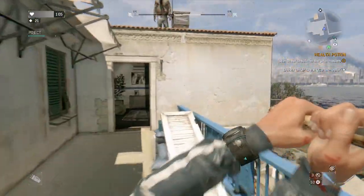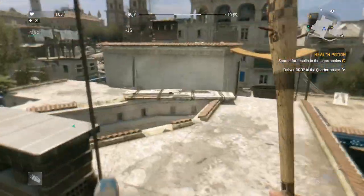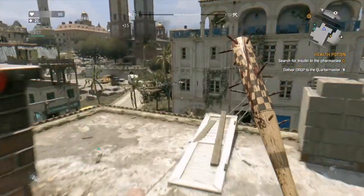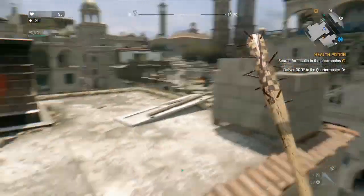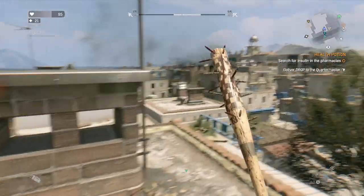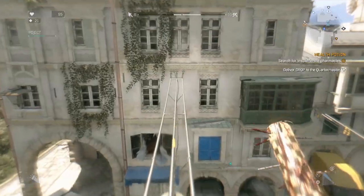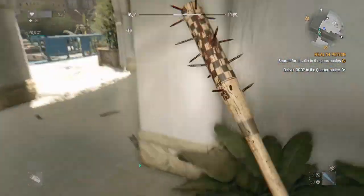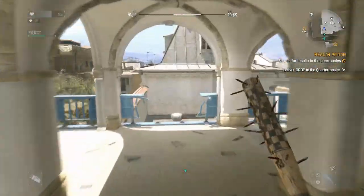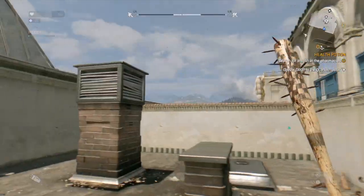As you guys can see, we are in a different area. About halfway through the game you're going to — well I'm not gonna let any spoilers go — but halfway through the game you're gonna end up in a different area, and it's gonna look like this. It's a lot better for free running and just about every other aspect of the game. I feel like the other parts of the map at the beginning were kind of lacking in a lot of aspects, but they fixed it.